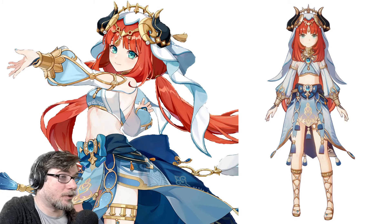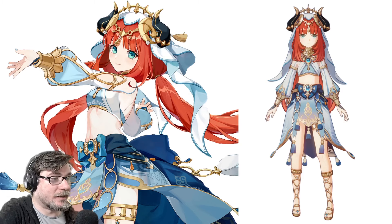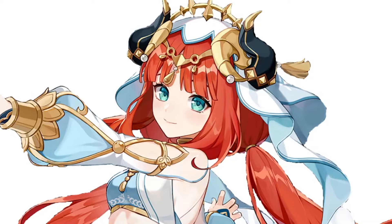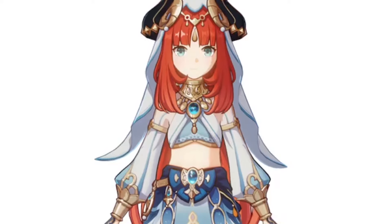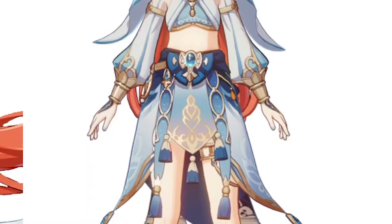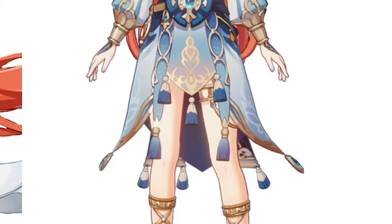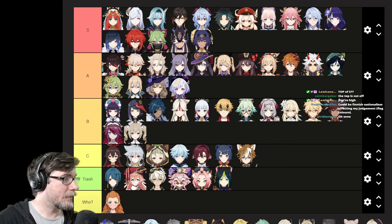We have Nilou here. Her color scheme — the red works really well against the blues. I like that it's a gradient of blue. I like her crown — that looks very nice. Nothing is too crazy. My eye is able to travel up and down this character and see all of it without feeling too distracted. I think she has a beautiful design. I think she has the best design.